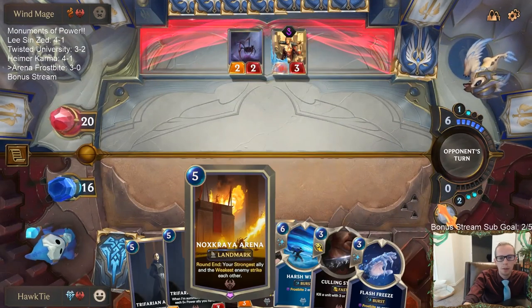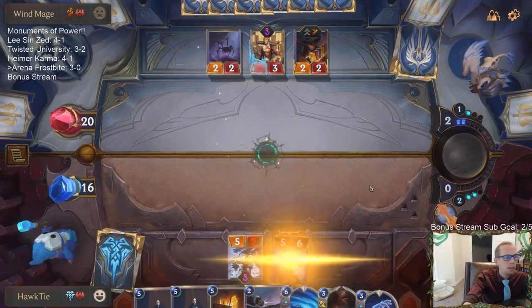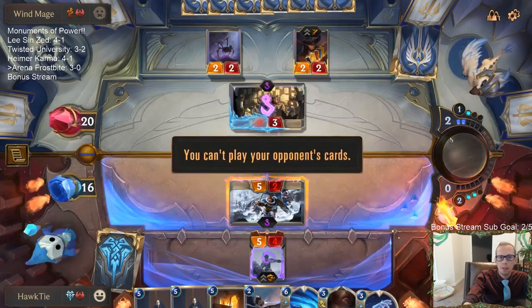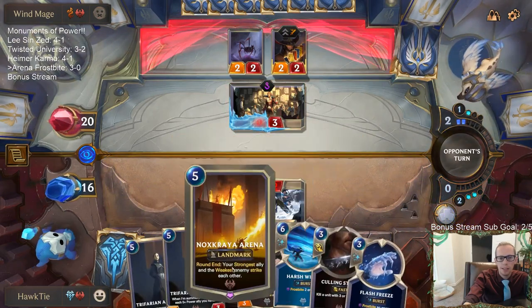Arena could work — the thing with Arena and the Undying is that you need to have the Undying be your strongest ally, and so that's not easy to pull off.